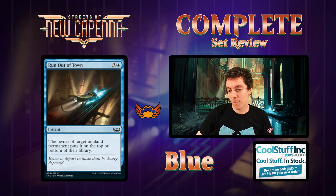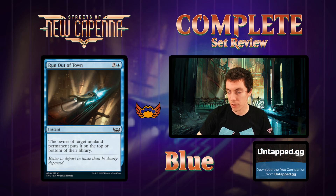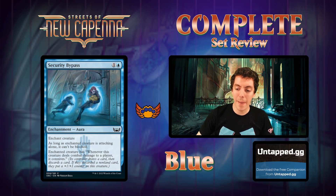Run Out of Town - four mana for an instant, put target non-land permanent on the top or bottom of its owner's library. Your average okay removal spell in blue. Fine limited card, nothing incredible but solid.